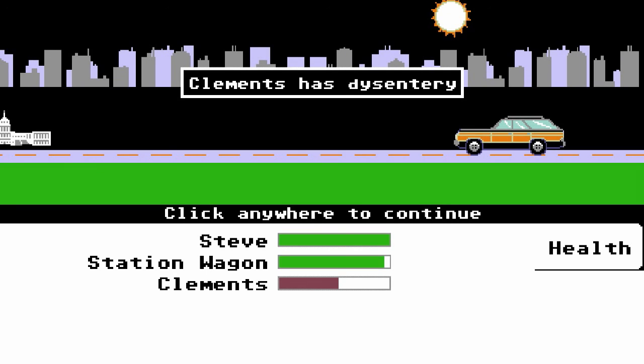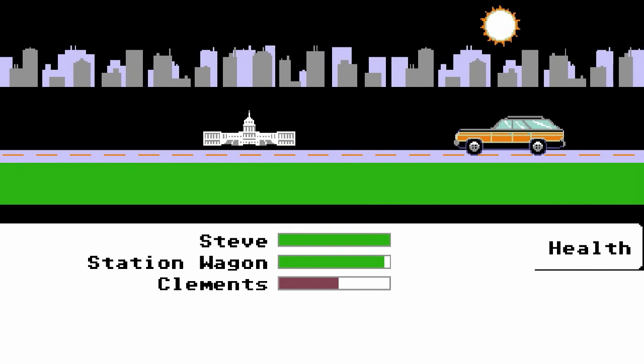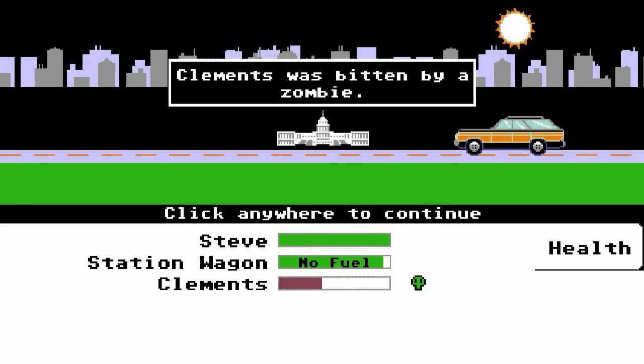Clements has dysentery. I don't understand what is wrong with this man. Is he busy turning into a zombie? The visuals in this game are pretty two-dimensional. And how the hell do you get bitten by a zombie, Clements? We're in a car on a road and there's nothing around us. The visuals really fit the whole retro style we're going for — similar to the original Oregon Trail with ox wagons instead of station wagons.